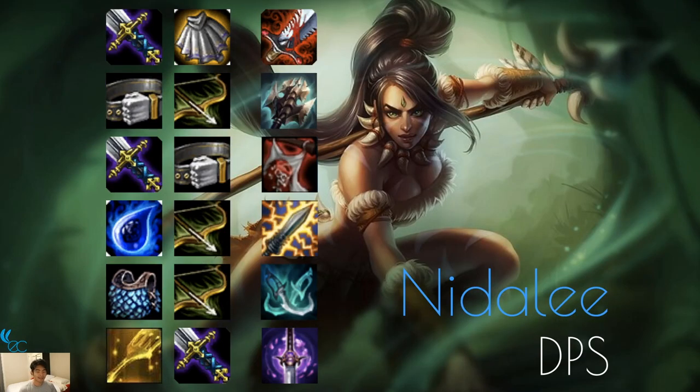Nidalee is a DPS unit — ranged when not transformed, melee in tiger form. Items are very similar to Warwick and other DPS units. Bloodthirster is good on her. Rapid Fire Cannon is pretty good because she gains range in tiger form, staying in the backline dealing extra damage. Titanic Hydra is also good. Zeke's is good on her as a Wild. Static Shiv is nice. Phantom Dancer is also good on her. You can put a Youmuu's on her and make her an Assassin, since Rengar is an Assassin and they're both Wild.